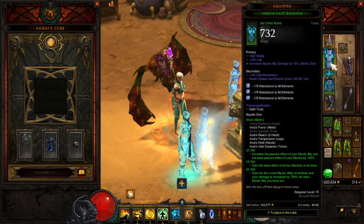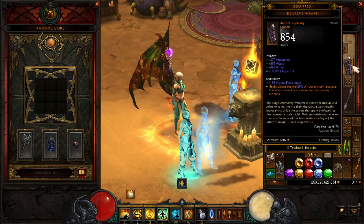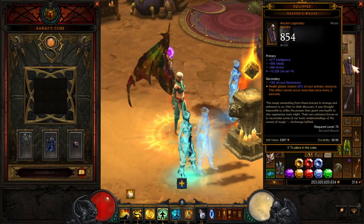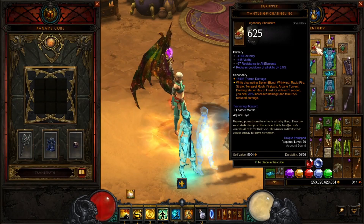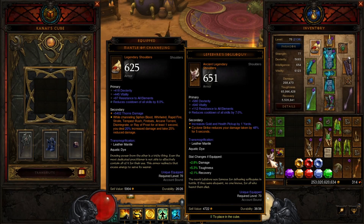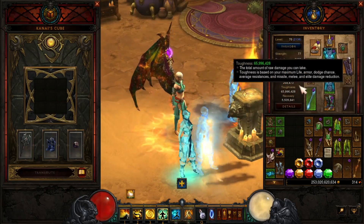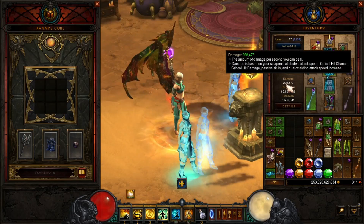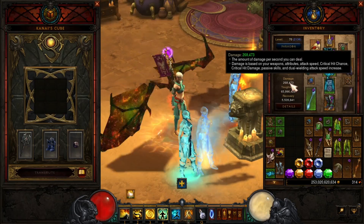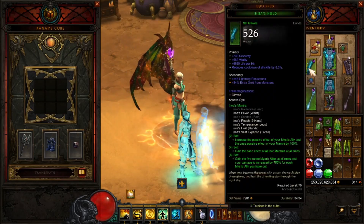I've got diamonds in my armor and pants for resistance. For my wrists I'm wearing Reaper's Wraps — restores 26% of your primary resource. For my shoulders I'm wearing Mantle of Channeling. You could also wear Cyclone Strike to reduce damage taken by 48%, but be careful: if your damage is too high your mystic allies will kill all the monsters before you can group them. Stay under 300,000 — I'm at 268,000.